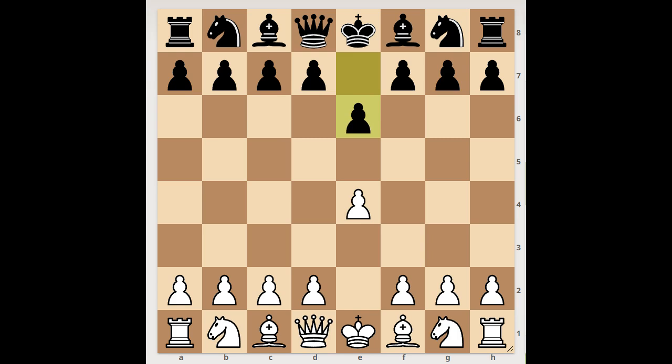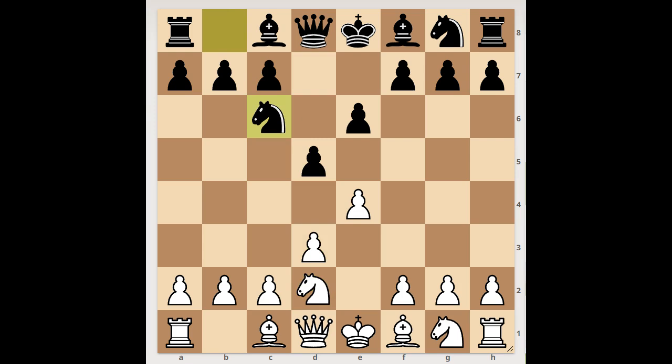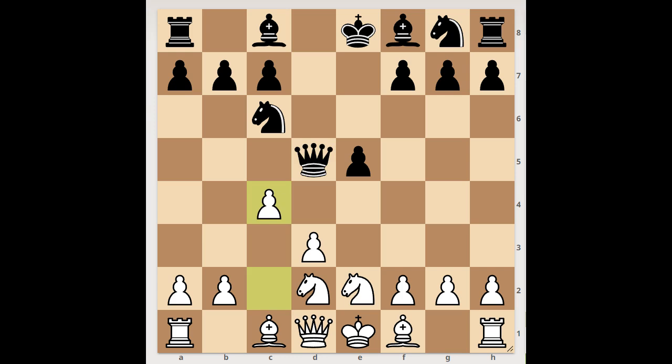Next game. e4, e6, d3, d5, knight to d2, knight to c6, knight to e2, e5, e takes on d5, queen takes on d5, c4 — attacking the queen. And this is now very interesting.